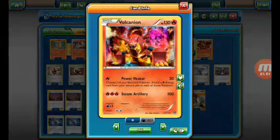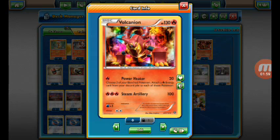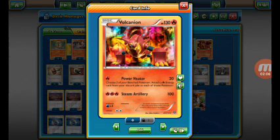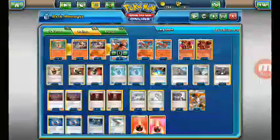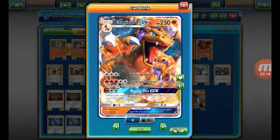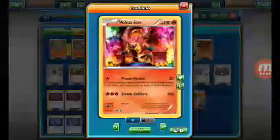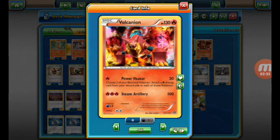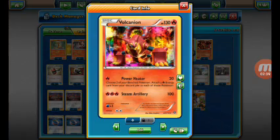Next up is Baby Volcanion. You do not want Volcanion EX in here because he is useless for this strategy. The reason I have Baby Volcanion is because of Power Heater — you can choose 3 Pokemon and attach a Fire Energy card from your discard pile to each of those Pokemon. Because of Charizard GX's Crimson Storm, you usually discard 3 Fire Energy, so you retreat into Volcanion and use Power Heater to get those Fire Energies back onto your Pokemon.